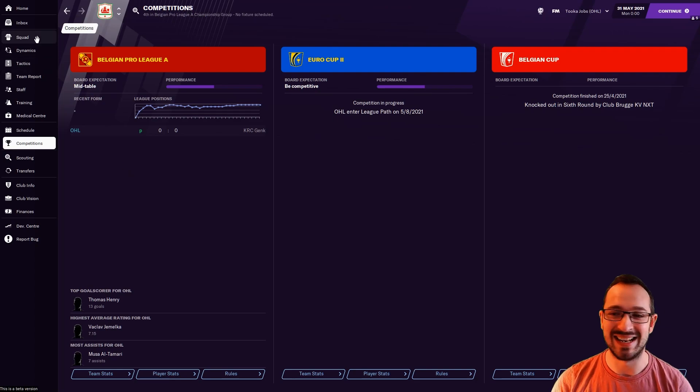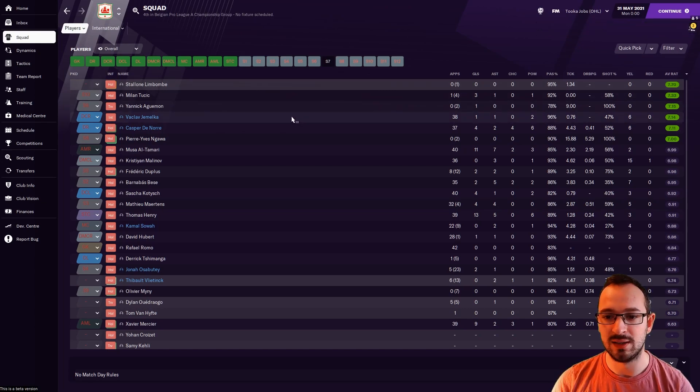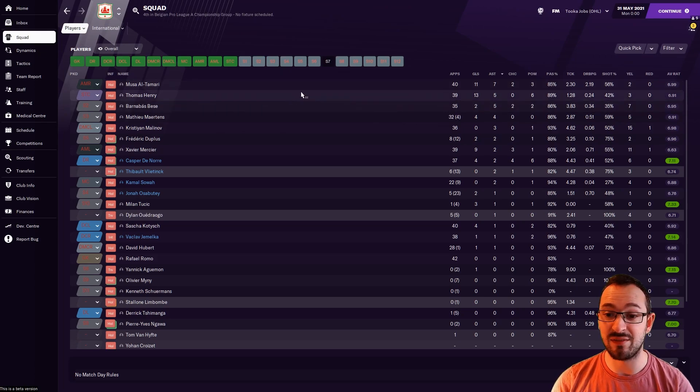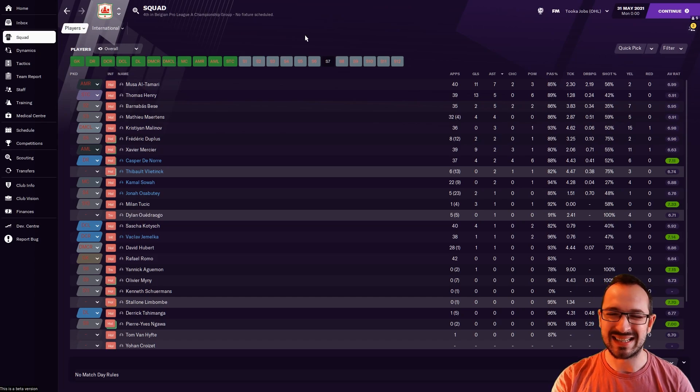OHL squad: best player Jamelka — 38 games, 1 goal, 1 assist, 7.14 rating. Denor had 4 goals and 2 assists. Biggest goal scorers were Altamari with 13 and a partner with 11 — no one else got over 10, but that's acceptable when you've got one main striker. Biggest creators: Altamari, Re, and Bessie — 7, 5 and 5 — then Martins 4, Malinov 3. Decent numbers. A lot of play was coming through the wings from the inside forwards and wingers, but also through the middle when the complete forward dropped into an attacking midfielder role.